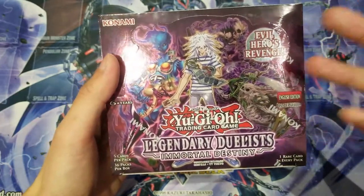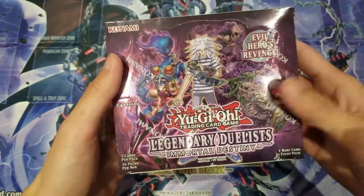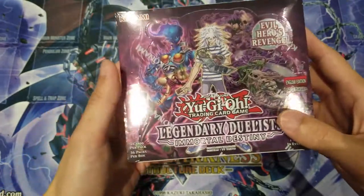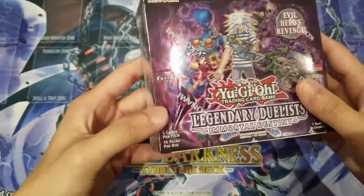Right here we can see we've got Yami Bakura with lots of evil heroes in this set, as well as Predator Plant and Gimmick Puppet. A lot of my favorite characters are inside this set. This is a really cool archetype overall, and I'm gonna open one booster box right here for you guys today. There are 36 packs per box with five cards per pack.